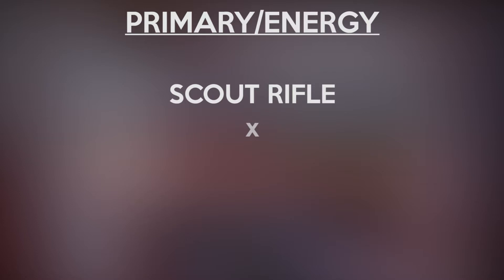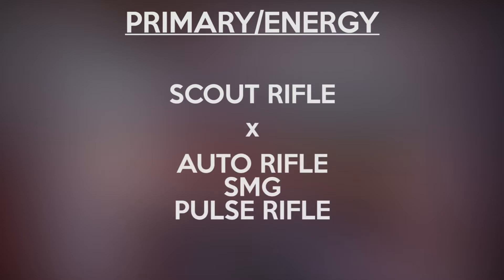Let's start off with the weapons. For your primary and energy slots, I would recommend using a scout rifle paired with an auto rifle, SMG, or pulse rifle. Since this map has really long sight lines and really close corridors, this combination lets you fight in both situations if they present themselves.